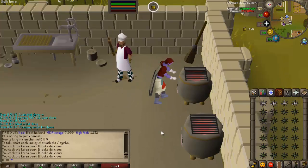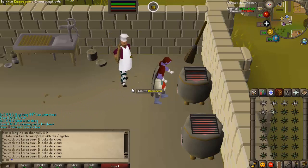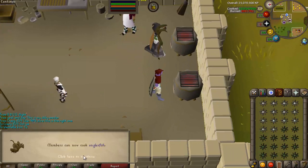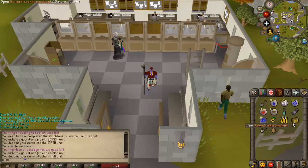Another cooking level coming in — I could easily get 99 in this skill, a couple of weeks of this easy. 83, and another level — 84. Can now cook anglerfish, pretty high burn rate at like 90, but hey ho.